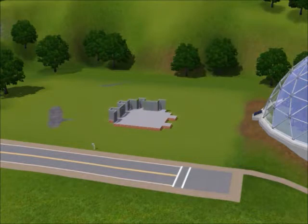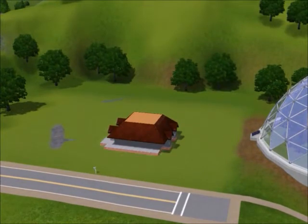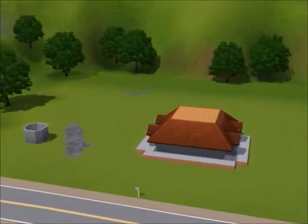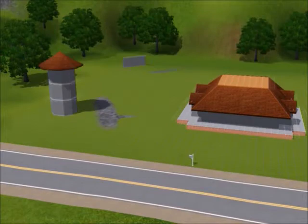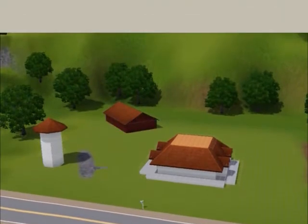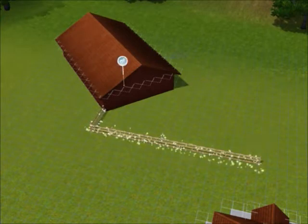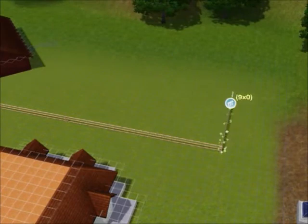Hello everyone and welcome back to another Sims 3 house building video. Today we are doing a farmhouse. This slot location is right next to the science facility — I just deleted it. It's actually pretty cool because I built this next to the science facility, and that dome has trees inside it, so it's kind of like nature, which fits a farmhouse.